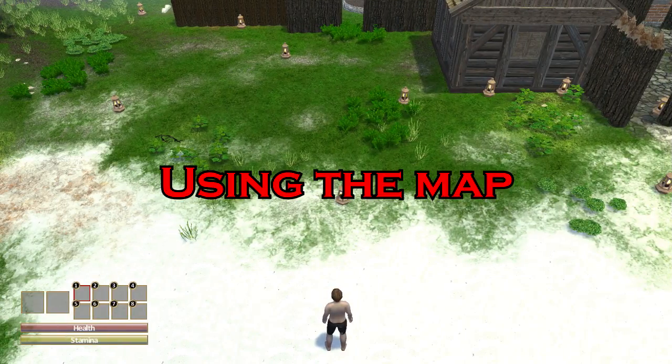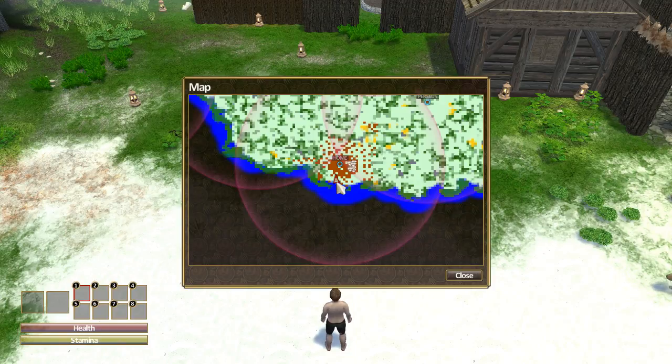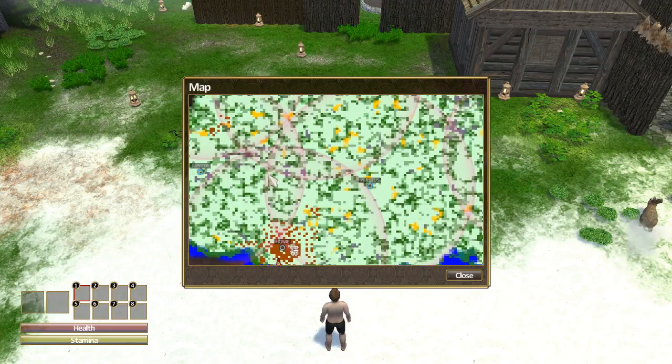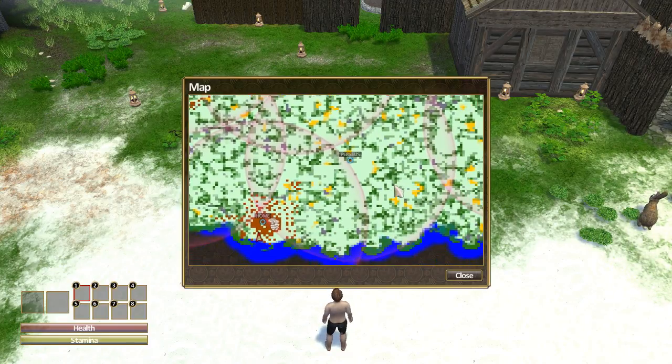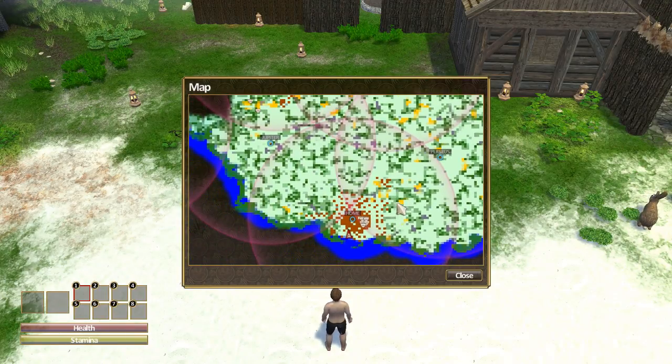If you're in a game and you just started out, you have nothing on you and you don't know what to do, just know that if you press M, you can take out the map and you can see where you are. There are lots of places, so just click and drag and you can see your surroundings of where you're supposed to go or where you want to go. The map is a very useful tool to get around in case you get lost, so always keep that in mind.